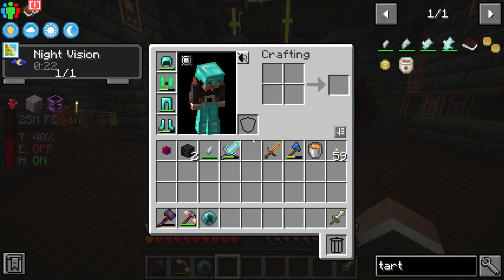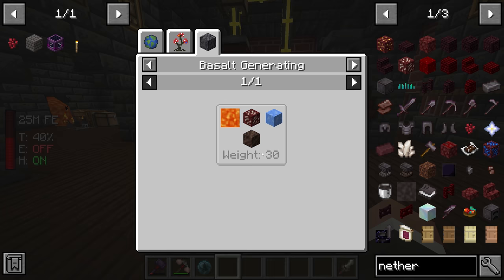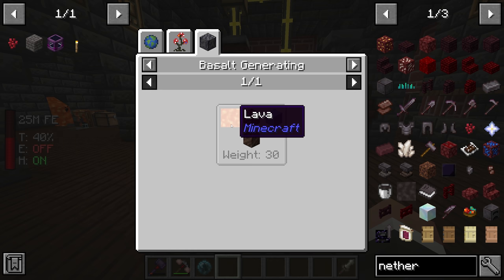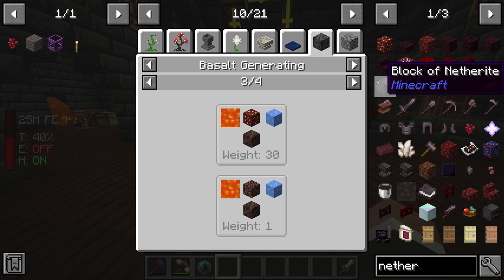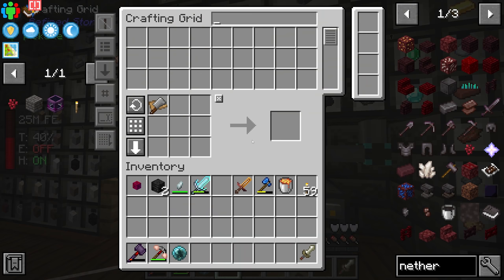The first thing I want to work on today is getting a basalt generator up and running. The basalt generator is like a cobblestone generator but it generates nether ores like nether quartz, which we're not getting automatically right now. Instead of using water and lava like a cobblestone generator, it uses lava and blue ice with soul soil beneath the center block where the ores are generated. It generates basalt, nether quartz, gold, and ancient debris - netherite.